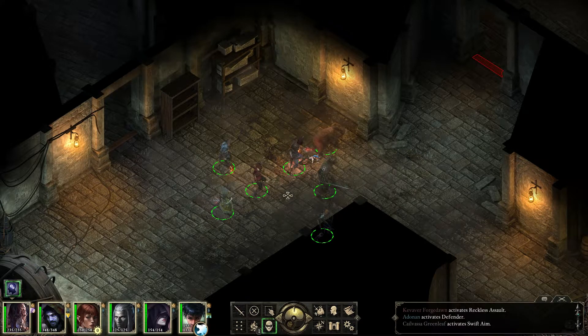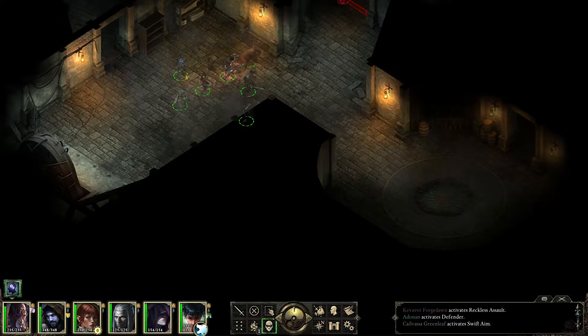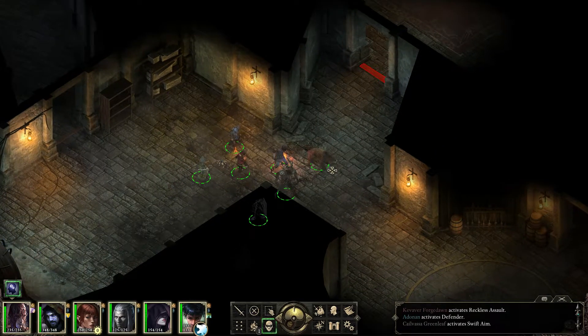Hi there, welcome back to Pillars of Eternity. The highest level part of the Damned down there in the White March — in Galvino's laboratory, or whatever this is. We'll find out what it is in this ghastly place.